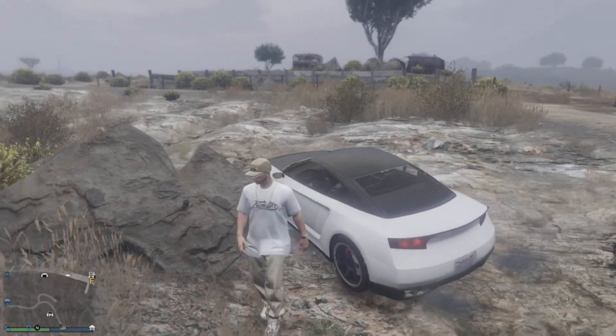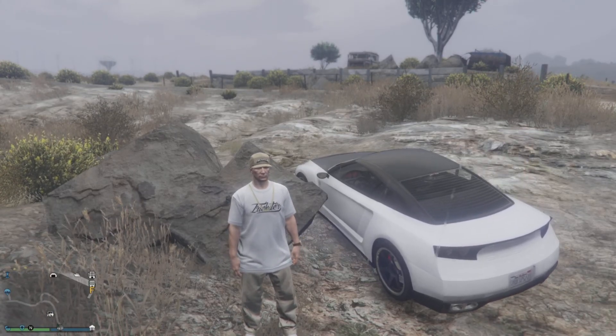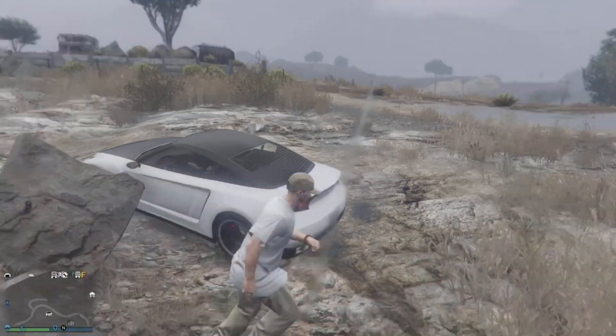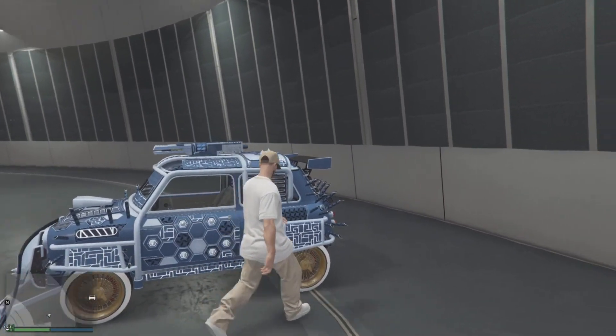We need our friend to sit in the driver's seat of our free Elegy. It does take them a little bit of time to get in, having to go through the passenger seat. Once our friend is sitting in the driver's seat with the driver door blocked, we move to the next step.